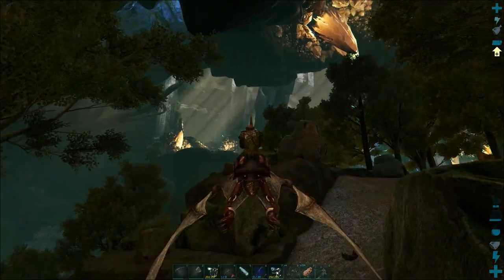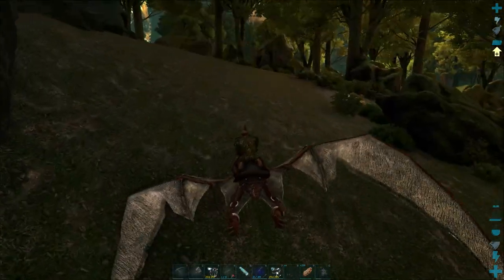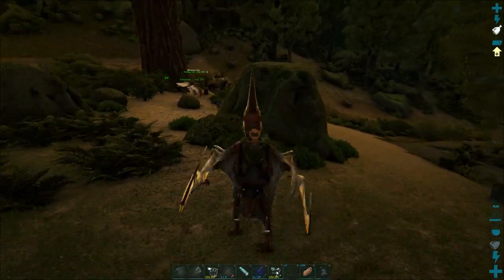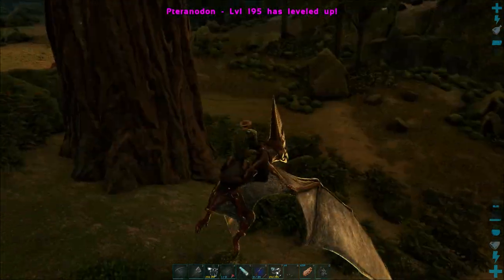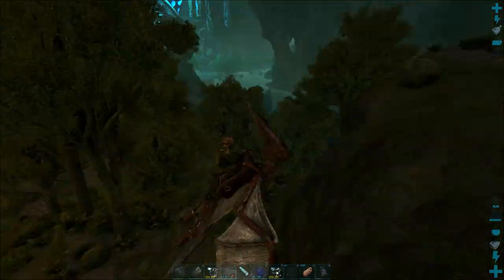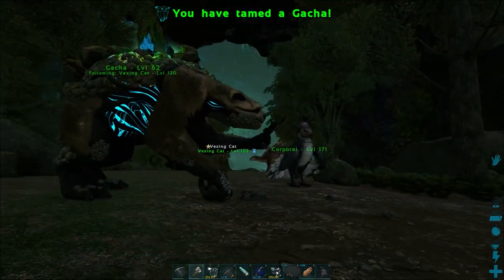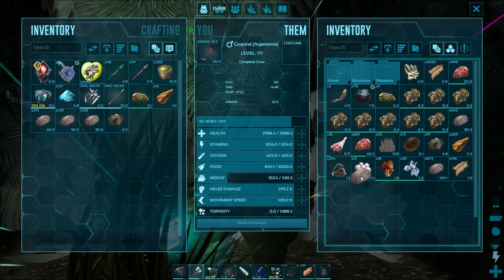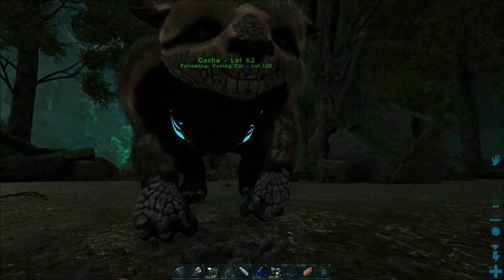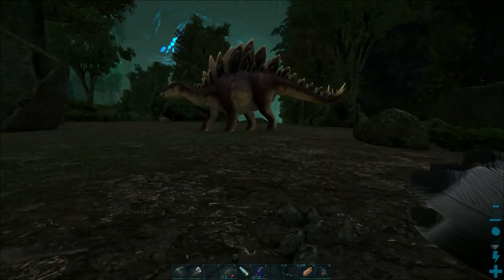We find a male level 20 and tame it. We use one more pile and it's tamed. We've now used up most of our cryopods but we throw the lower-level one away if we come across better. So there's the one already got and the one we've just tamed — that only leaves one more cryopod. We just need to look for a female and there's a level 60 female just here.